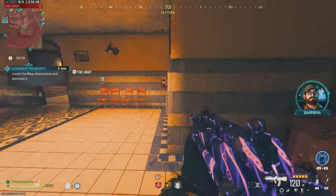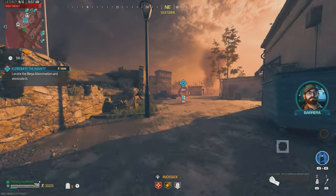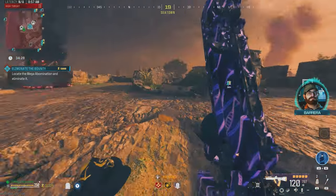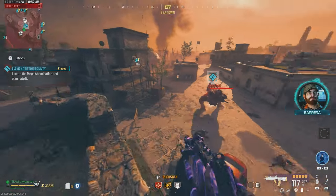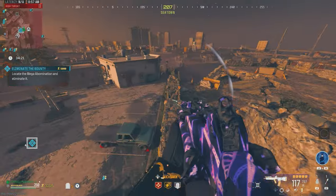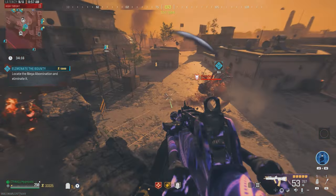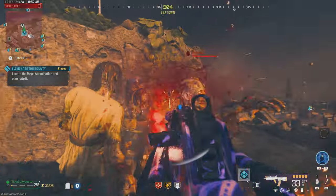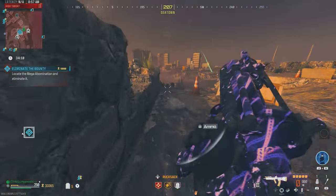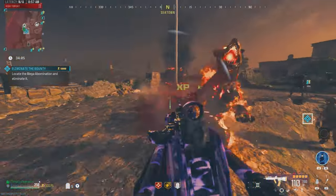Let's see what's in the jugger-nog machine. We actually got the Wonder Fizz back there too, but the mega is right in front of it so we can't really go hit that — that's unfortunate. Would have been good to have Speed Cola or something. Let's chuck a decoy and focus in on the mega. Get that middle face. Come over to this side — we definitely need to get Speed Cola though, as reload speed might end up being an issue.